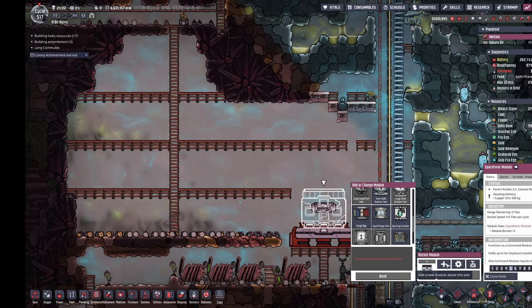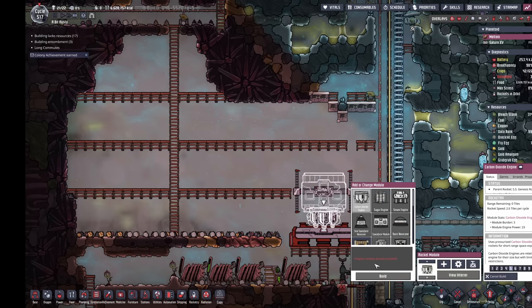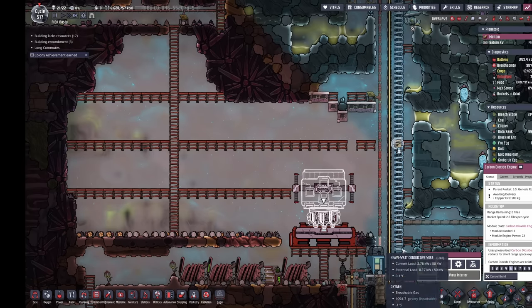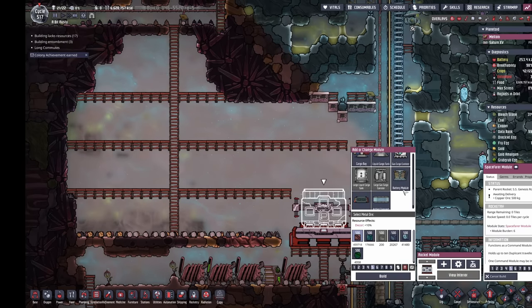We're going to start building a rocket. First we put down the carbon dioxide rocket engine, then we stick on the spacefare module on top of it, then we cancel the build of the rocket engine and add on a battery. Since this is going to be a solar power setup, we'll build one right there.